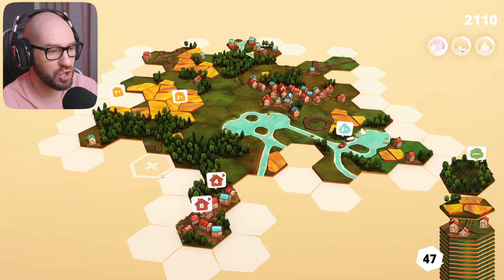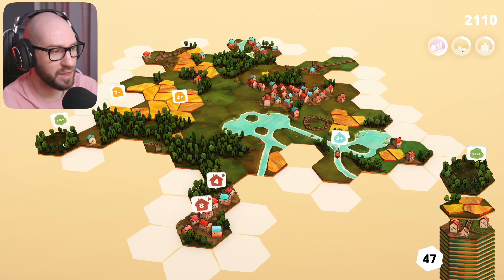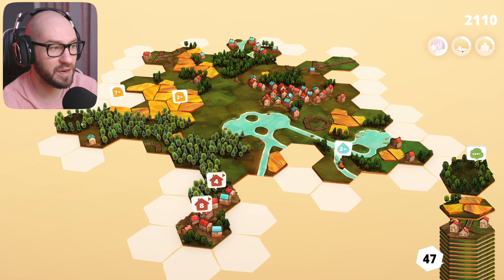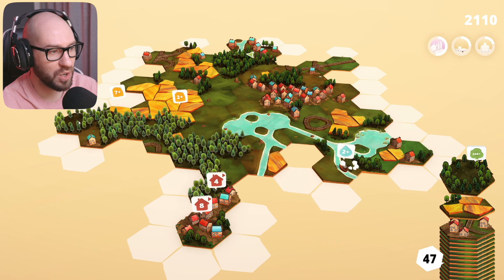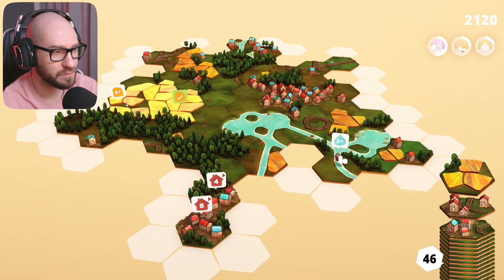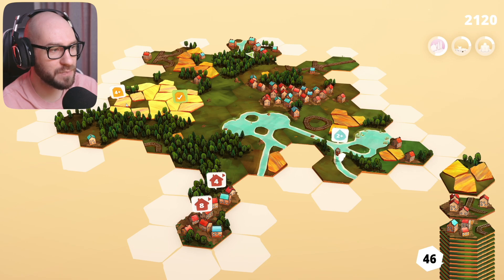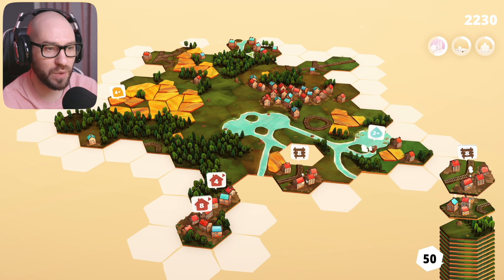Oh my god, this is a huge forest that we're getting here - are you serious? This is 236, and if I place it here it's going to have 32 left because of this huge forest we already have. So let me go ahead and do that. We're closing down one of the farms, and this one is going to be left with four-plus.